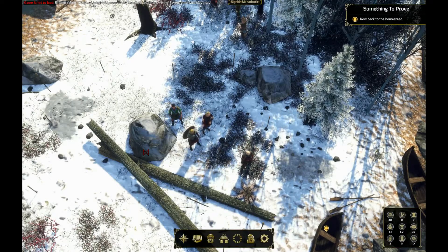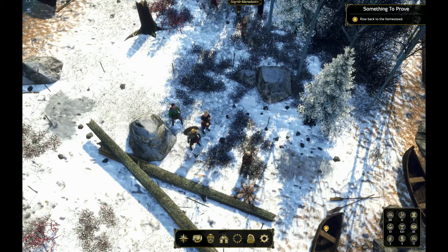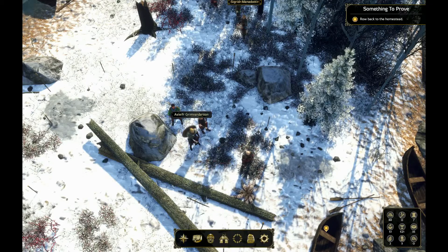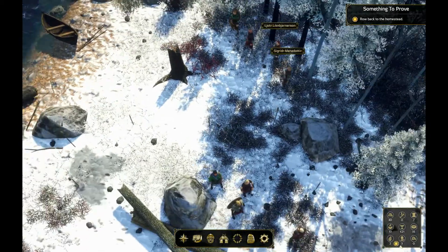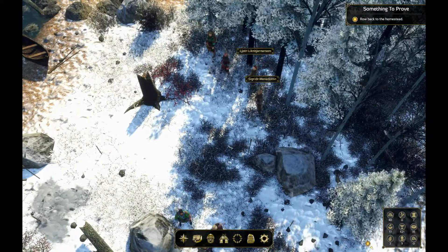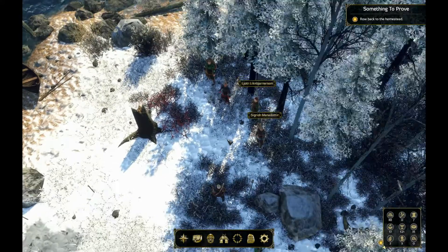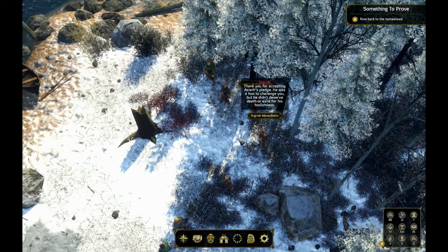Hello, I'm Martin Fenska and welcome to another Let's Play Expeditions: Viking. In the previous part we defeated Aslifer, so he joined us, and today we can return back to the village. But I noticed that there are two people still here on this island who want to talk to us, so I'll try to make sure that we don't miss anything important.